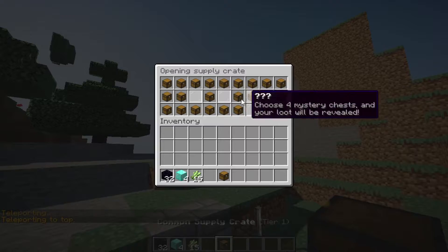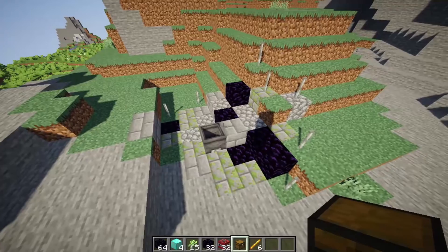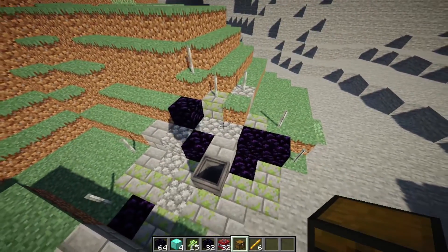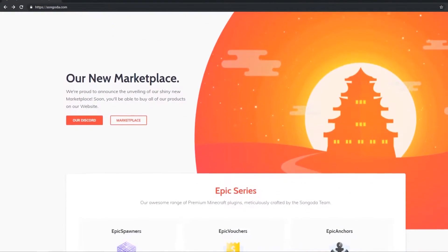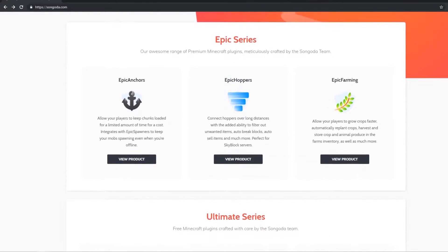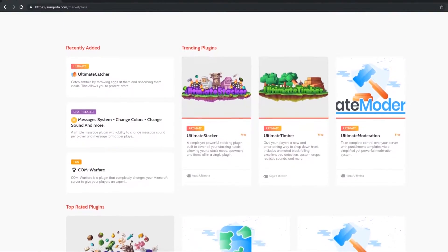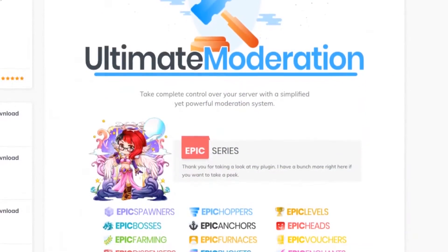This video is being sponsored by Sungata. Sungata is the one-stop shop designed to help make finding the perfect plugins for your Minecraft server easy and efficient. With the help of continuous user and developer feedback, Sungata quickly implements your ideas and improves the platform with fair and just business practices. It gives you the opportunity to download free and paid plugins to help your server stand out from the crowd. Join the Sungata community by checking out the links below.